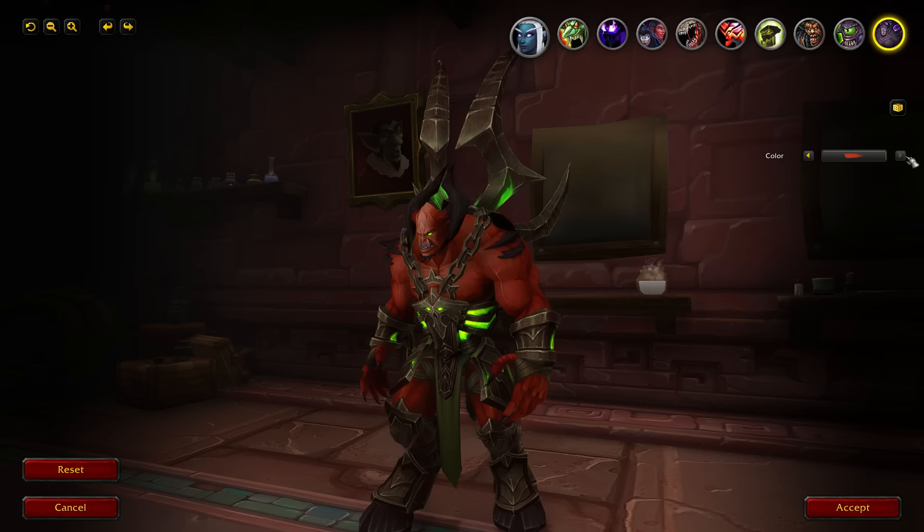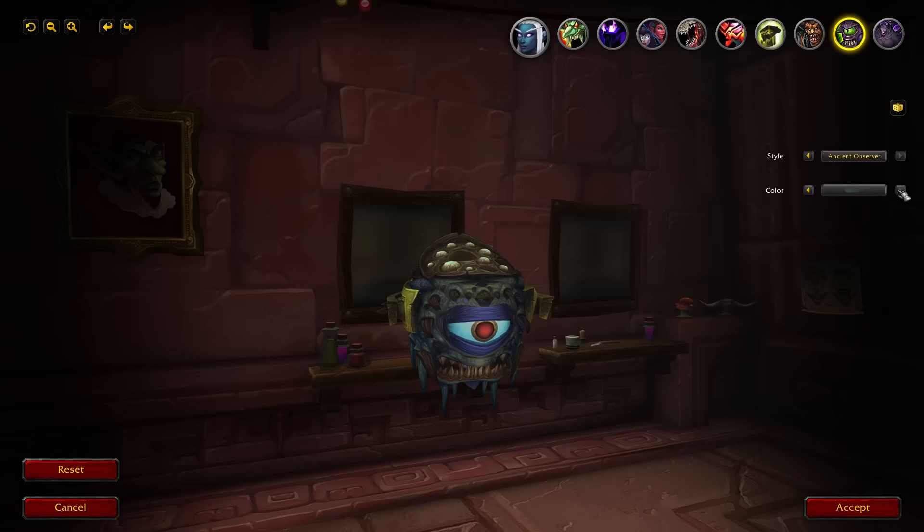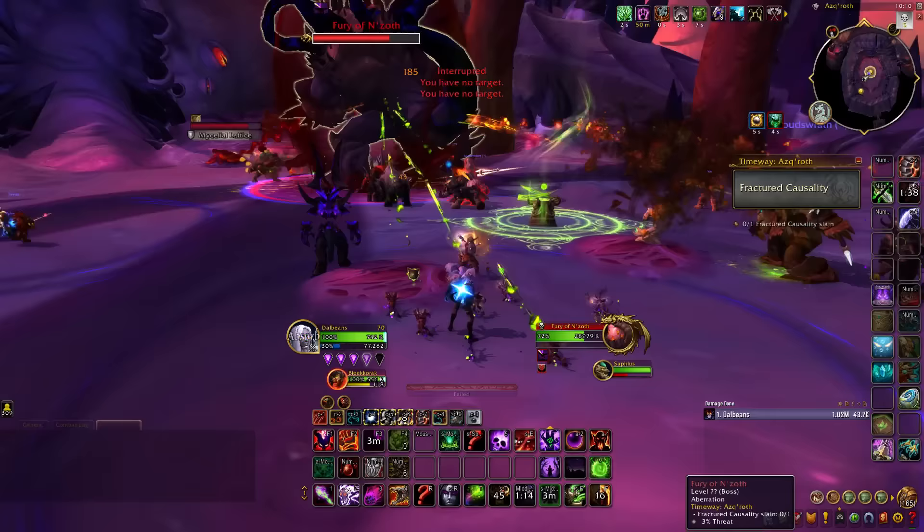Recently, I found a little bit of free time and I decided to spend it on my old characters to help gear them out, but also to earn some additional cosmetics. And when I saw that they added even more demon customizations for 10.2.5, I had to go get the new Dark Glare and Tyrant models, and then went back to get every other demon option.